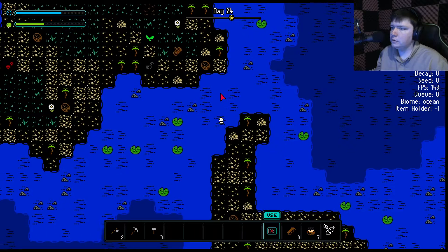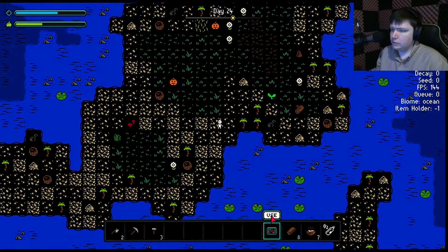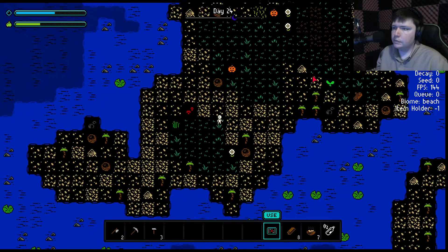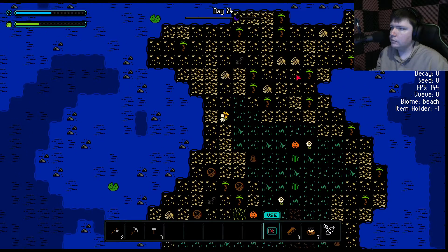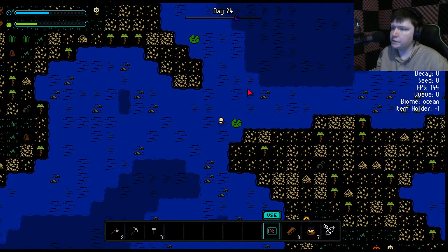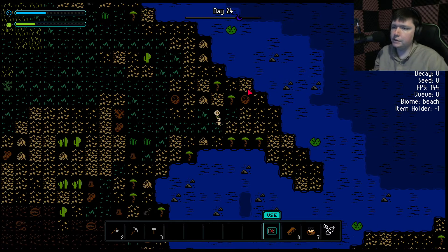Cross the English channel here. Back on the mainland — suppose we'll take a look over here. Can I get there in 4 minutes? Don't know. This isn't the mainland — now we cross the English channel. There we go. It's a fairly big island — it doesn't do anything, but it's fairly big.